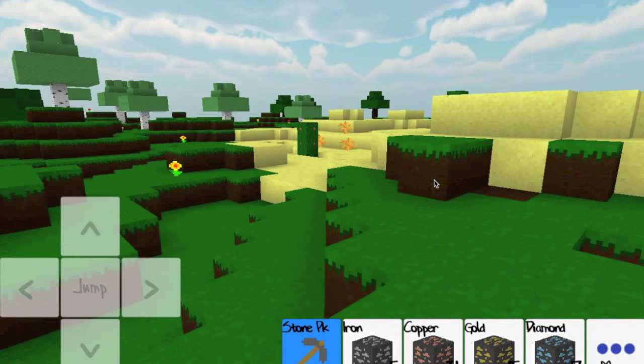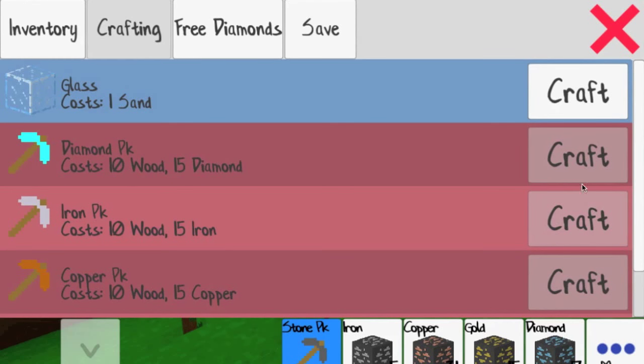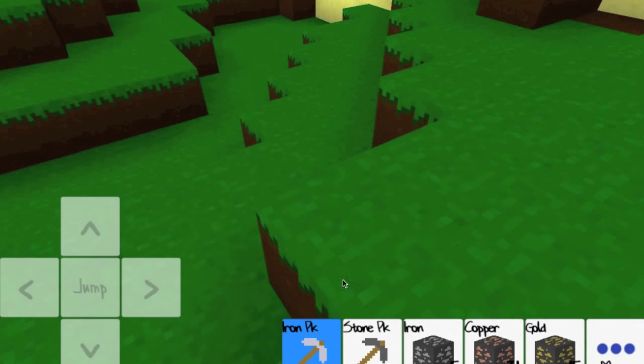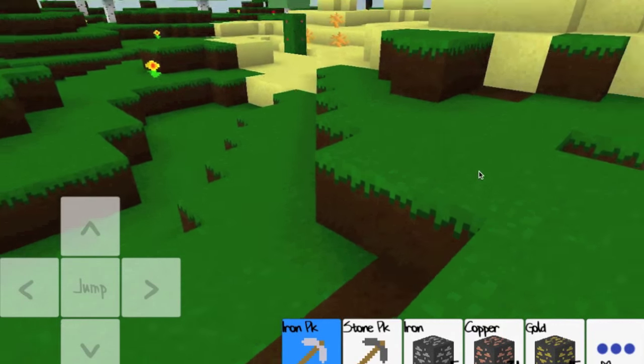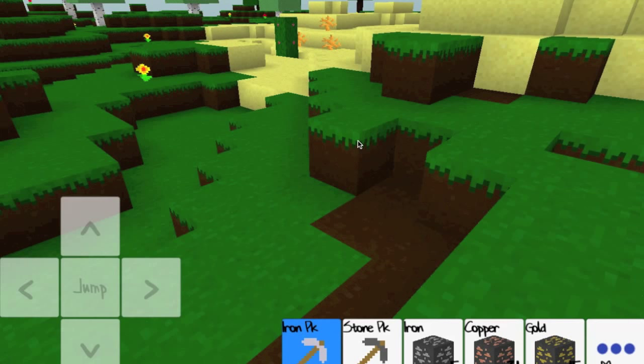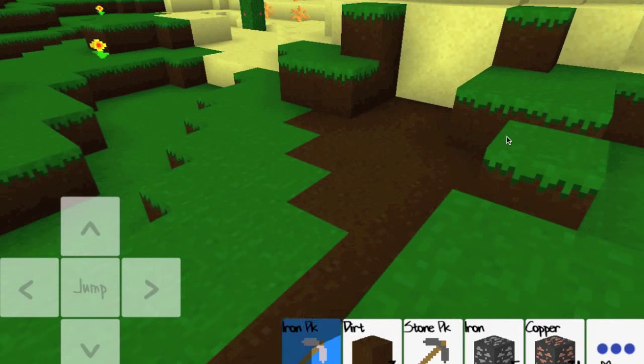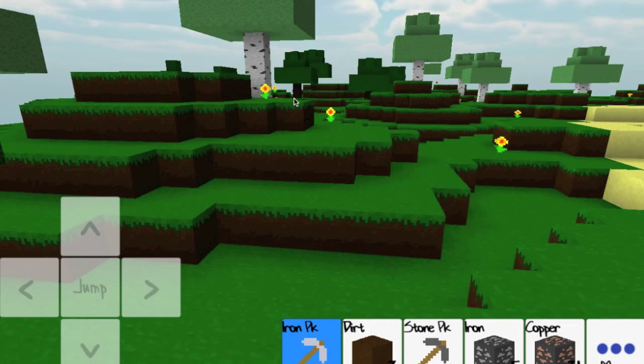Okay. I just skipped ahead in the video because there was a 20-second commercial that nobody wants to go through. So I have an iron pickaxe now. Let's see how it is — yeah, I see it and I was right. It is faster. So if I had a diamond pickaxe, I'd be able to just break all this stuff every time I click it, which is actually surprisingly awesome.